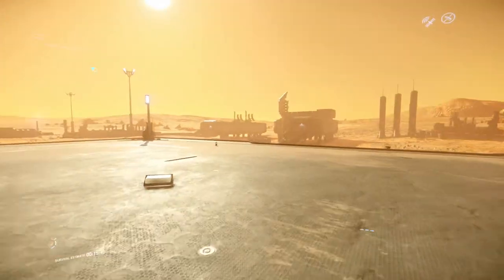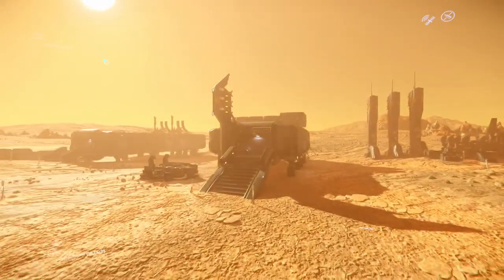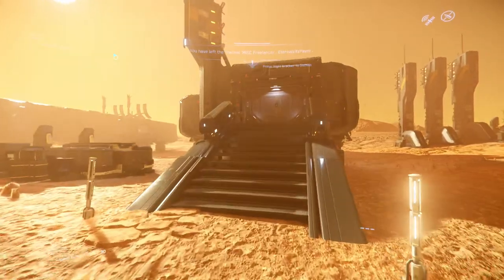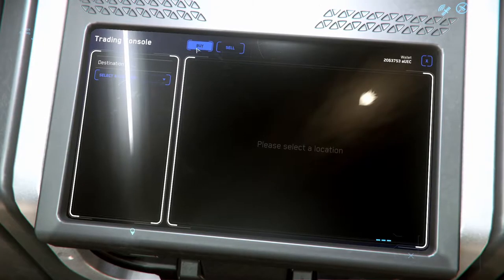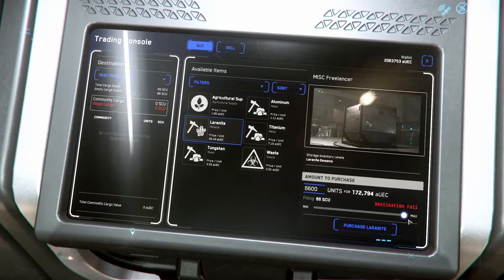When you exit your ship over here, look for that building with the little orange thing coming off the top — that's where your trading terminal is located, and that's where we're going to buy our Laranite. As soon as you walk through the door, come over to the terminal and select the buy option, which should be selected by default. We're going to get as much Laranite as we can — we can fill completely, and it's only going to cost $172,000 to fill.